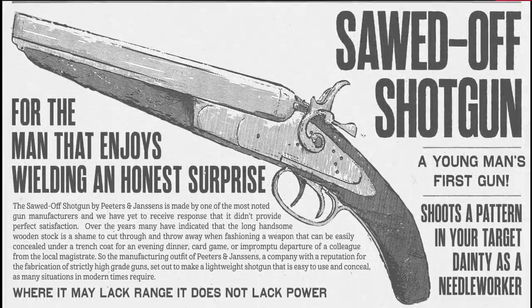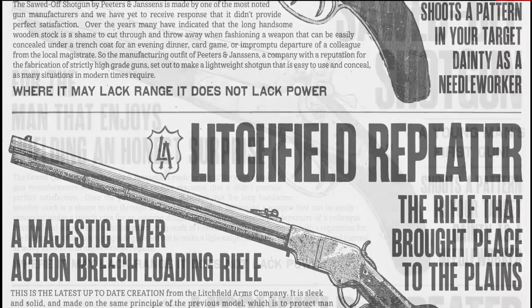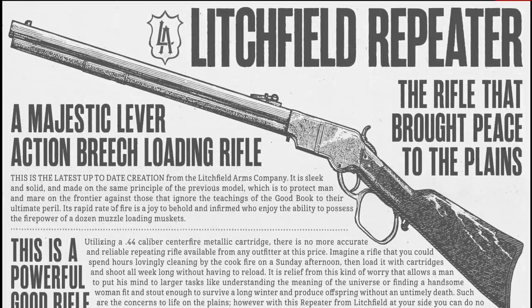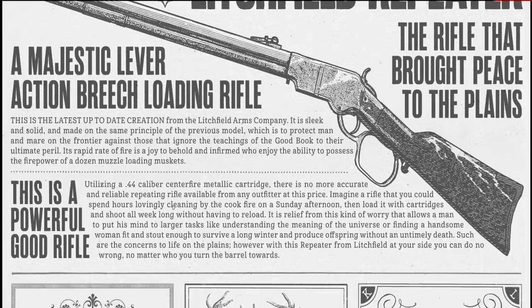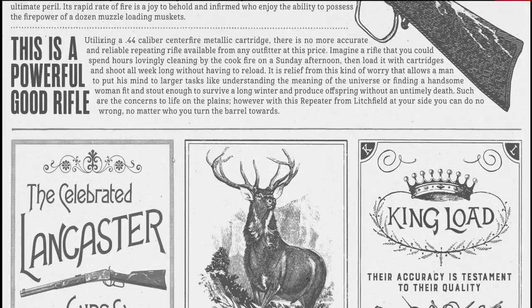We have the Sawed-Off Shotgun, which I think is going to be one of the more fun weapons to use. Where it may lack range, it does not lack power, so this is definitely a close-quarters weapon. And we have the Lichfield Repeater, a lever-action breech-loading rifle with a rapid rate of fire — the firepower of a dozen muzzle-loading muskets. It actually uses .44 caliber rounds, so it should pack a punch, and I'm guessing it'll be one of the most popular weapons at the start.